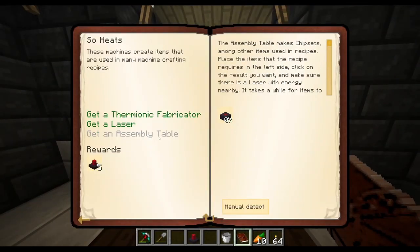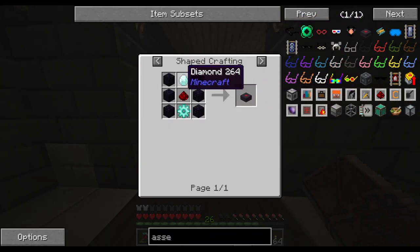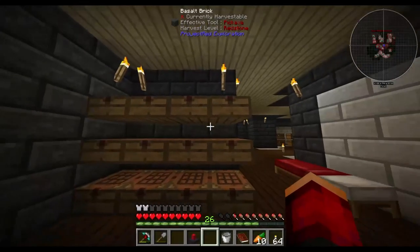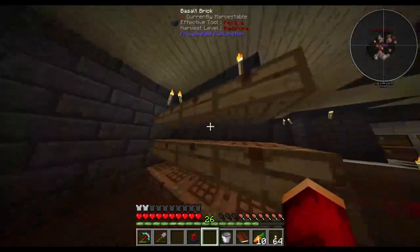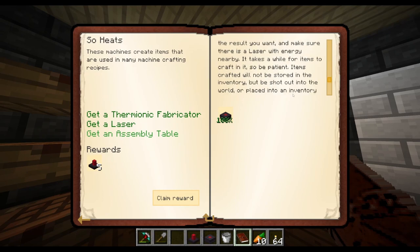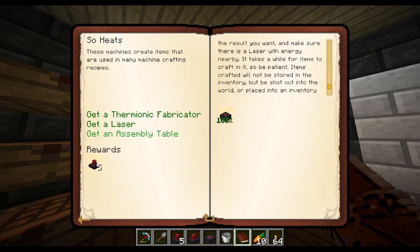I'm going to throw that right there. Now we need to get an assembly table. To get an assembly table, we need a diamond gear. We already have the gold gear, but we need a diamond gear, which means we need some diamonds. We had prepared some diamonds - we grab four diamonds, and we have an assembly table. This is going to allow us to do some Applied Energistics things among other interesting things. It takes a while for items to craft, so be patient. Items crafted will not be stored in the inventory - they'll be shot out into the world or placed into an inventory that it's touching.